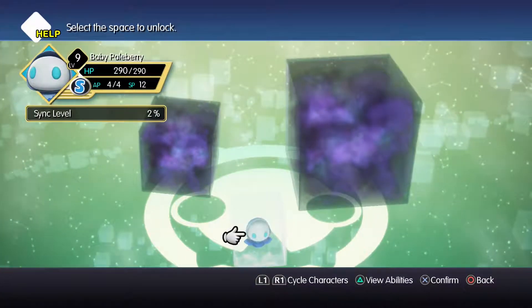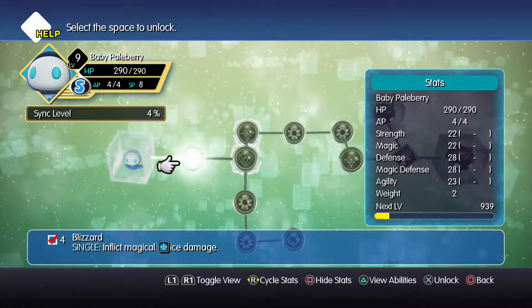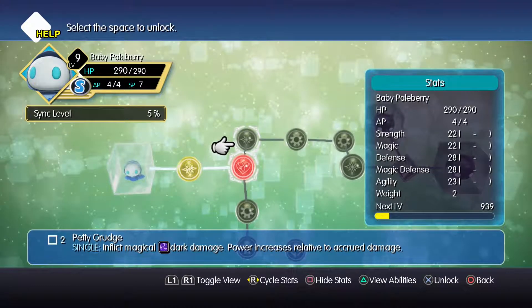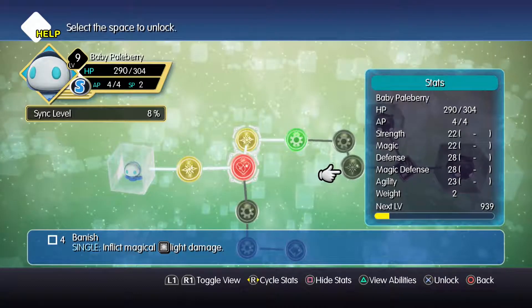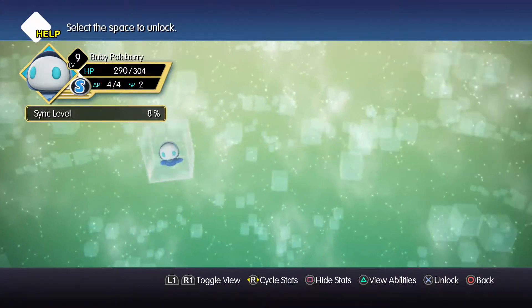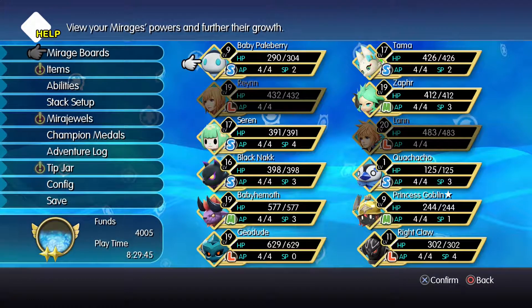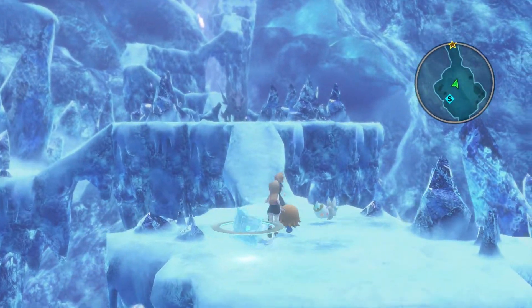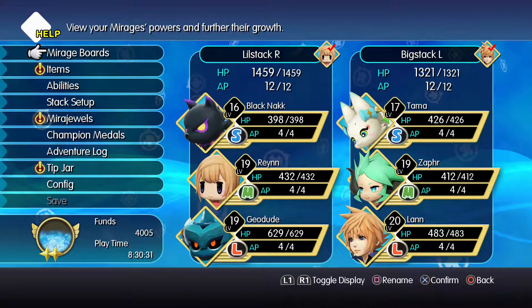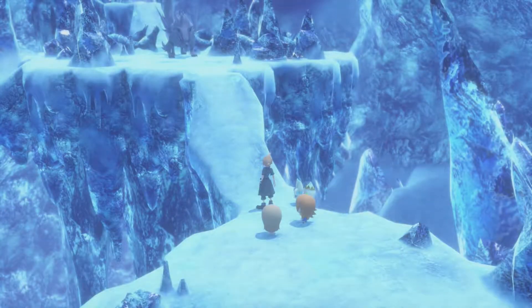One more thing I want to do: since we have a Baby Paleberry, I'm going to teach us some skills. Pretty soon I want it to learn Banish, but I don't think that's going to happen soon unfortunately. So what I think I'm going to end up doing now is I'm just going to take on this boss. Let me check out my stacks real quick. This is what my team looks like — I put Mithril Giant down there, got the Black Knack up there for some fire damage, same with Tama. This boss really shouldn't be that difficult, especially since we've got some fire skills.